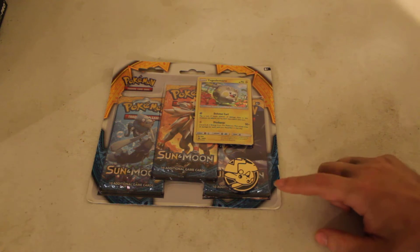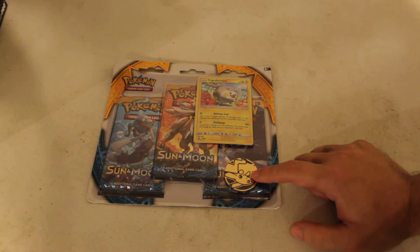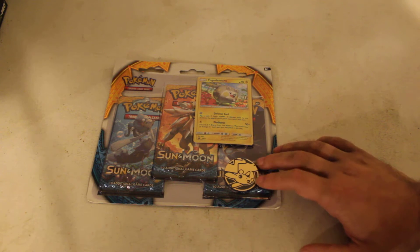I know a lot of people say the coin is gold, other people say that it's yellow — like yellow yellow. It's kind of like a goldish-yellow. But yeah, Pikachu coin.